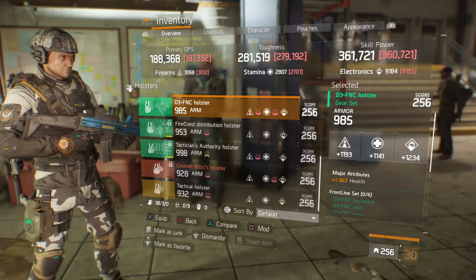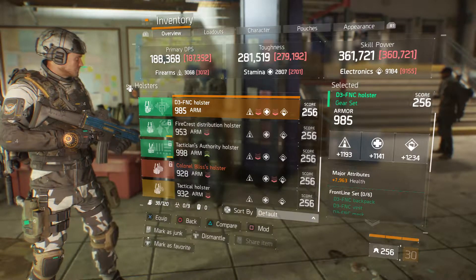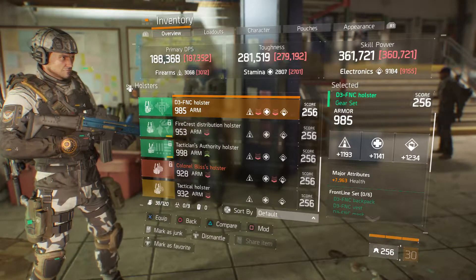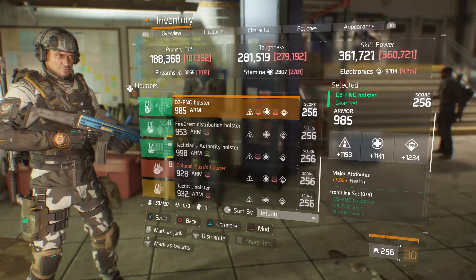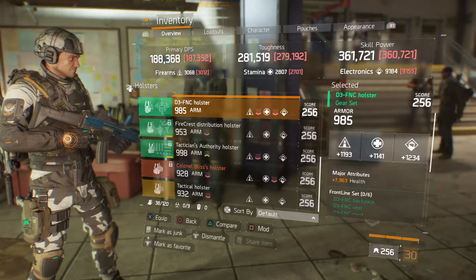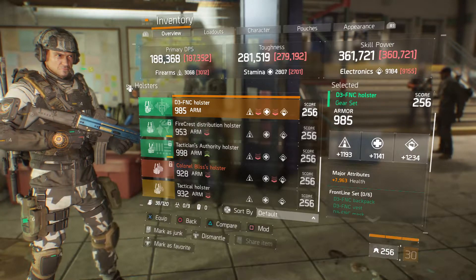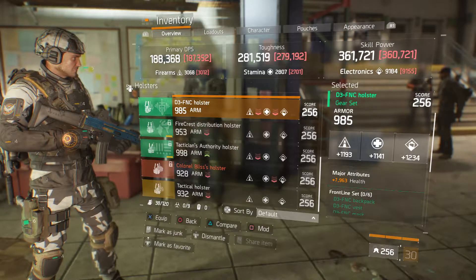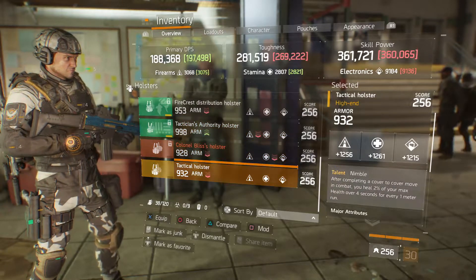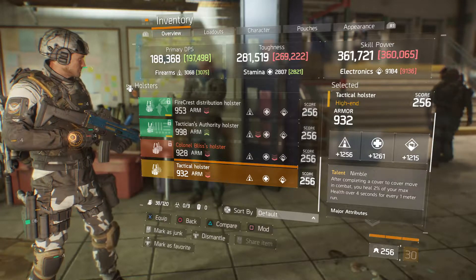We got a D3-FNC holster — also known as the defense holster — with 985 armor, 1193 firearms, 1141 stamina, 1234 electronics, and 7963 health. More than likely the stamina or firearms will be going up higher — more than likely it'll be the stamina.